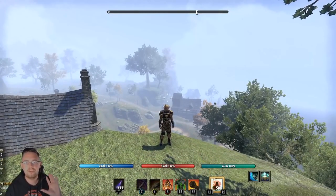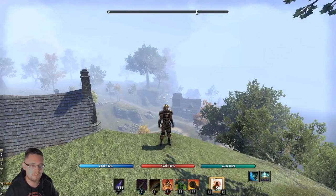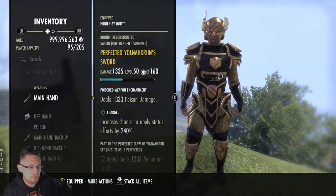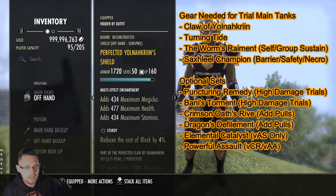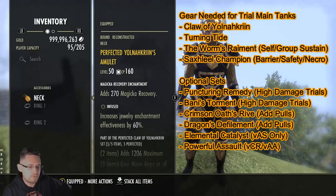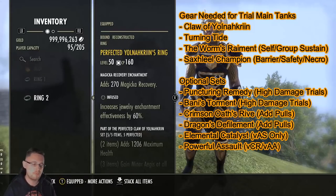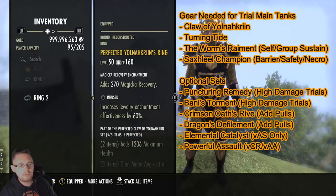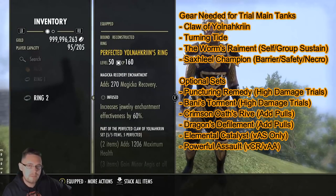For main tanking trials this patch, the gear you want to use is pretty much the same for most trial situations. I'm using the Yolnokrin gear set of five-piece on the weapons and jewellery - a one-hander, a shield, an ice staff, and three pieces of jewellery. I like using Yolnokrin on the jewellery because I've already farmed it from VSS, so recrafting costs only 25 transmute crystals and it's already in gold quality.